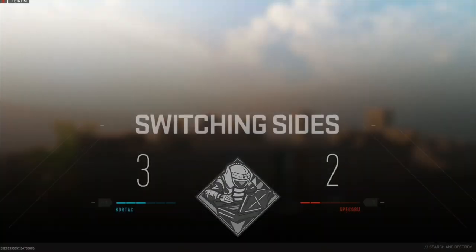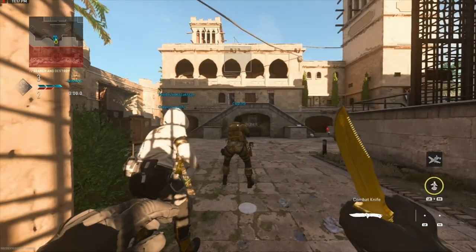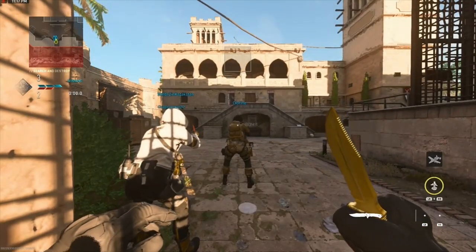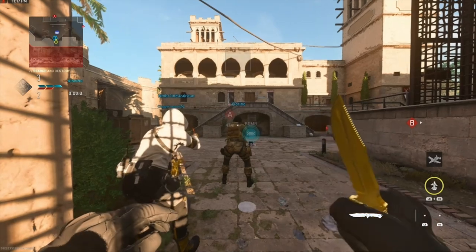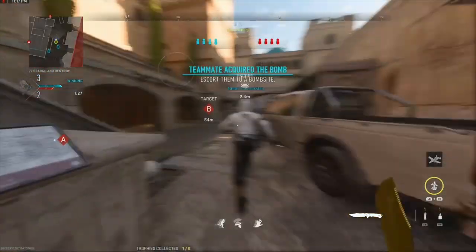Switching side. Search and destroy. All Sazer, plant a charge on the target and destroy it.